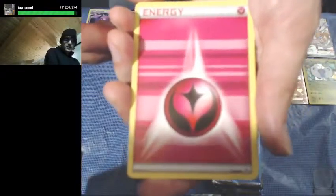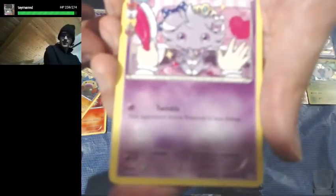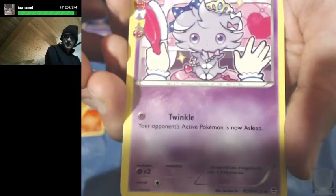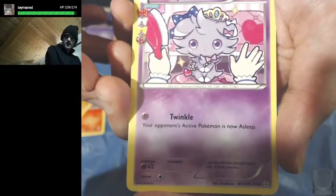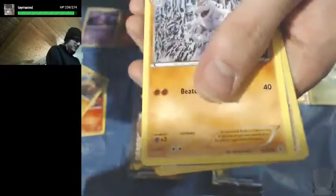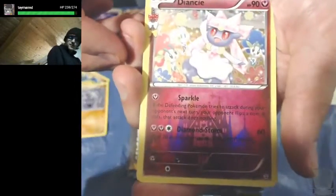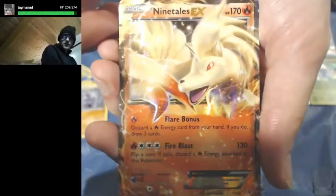Here we go. We got Fairy Energy, Zubat, Magmar, Zigglet, Espeon — he's actually wearing his little crown there, very cute. A Team Flare Grunt, Machoke, a Reverse Holo Pokeball, another Dancy from the Radiant Collection — and we got an Ultra Rare Ninetales EX!